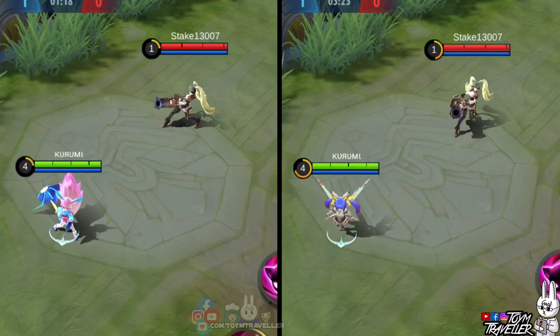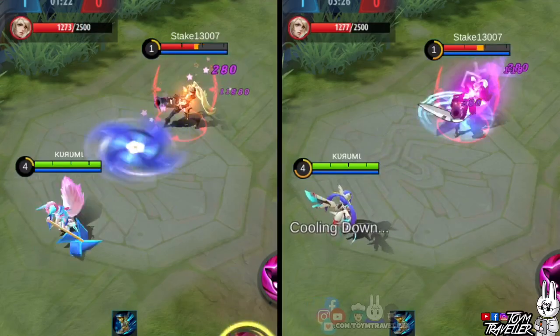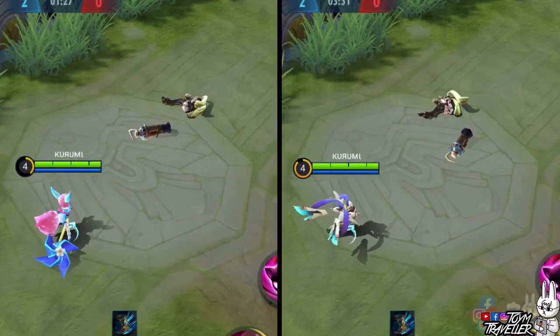Now let's feature Nana's first skill. Check out the boomerang she throws in mid-air. The Mecha boomerang fits the theme of this skin. Also, the purplish effects are truly remarkable and fitting the theme really well.